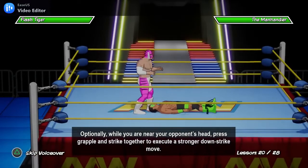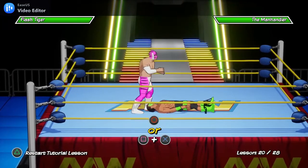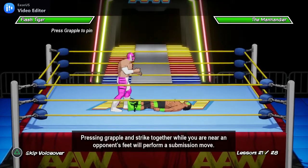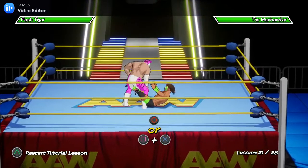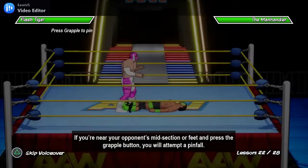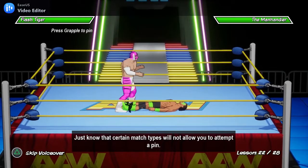Optionally, while you're near your opponent's head, press grapple and strike together to execute a stronger down strike move. Pressing grapple and strike together while you're near an opponent's feet will perform a submission move. If you're near your opponent's midsection or feet and press the grapple button, you will attempt a pin fall. Just know that certain match types will not allow you to attempt a pin.